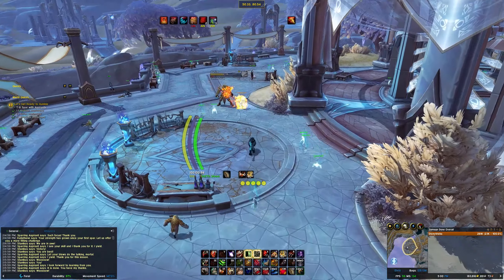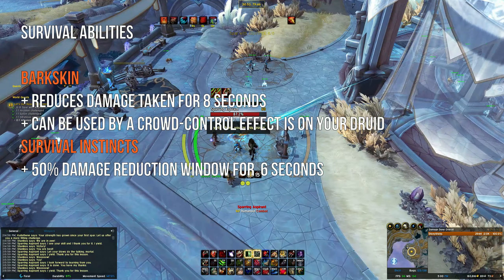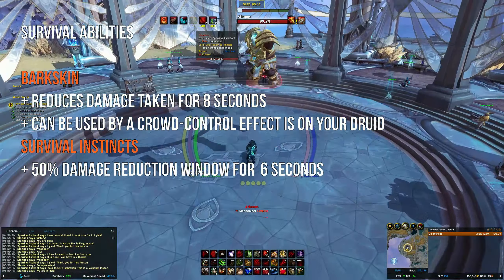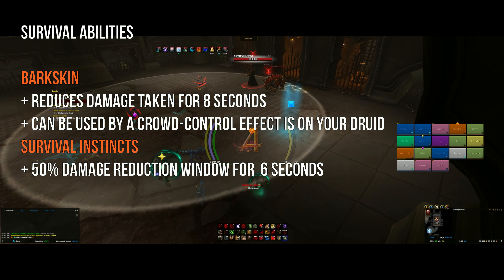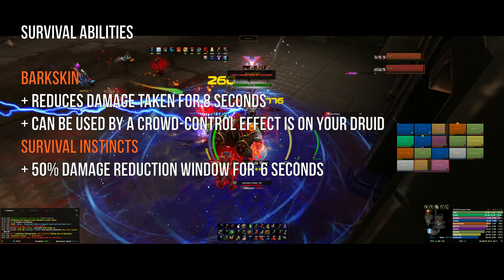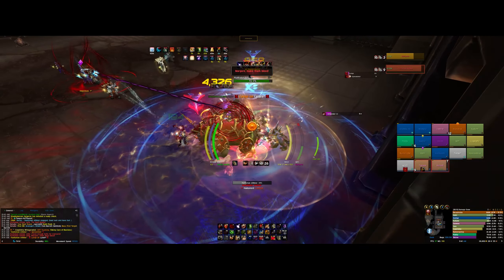As a Feral Druid, you also have some abilities that help you survive. The first one is Barkskin, which reduces damage for 8 seconds. It's not a strong damage reduction ability, but it is still useful and can be used while a crowd control effect is on your Druid. You might want to use it for frequent boss abilities or raid mechanics — for example, the Dark Recital mechanic on the Council of Blood fight. The second ability, with the longer cooldown, is Survival Instincts — a 50% damage reduction window for 6 seconds. Being your stronger defensive CD on a 3-minute cooldown, you might want to use this only on mechanics or situations where it's really, really needed.